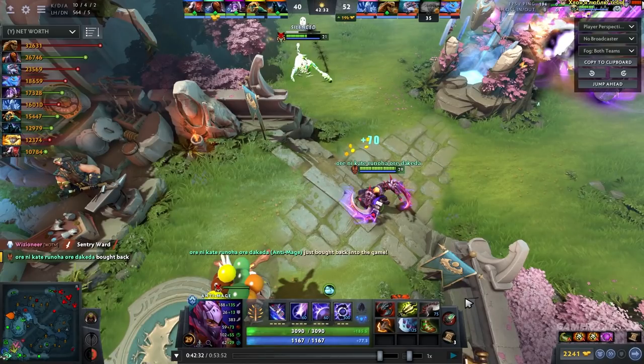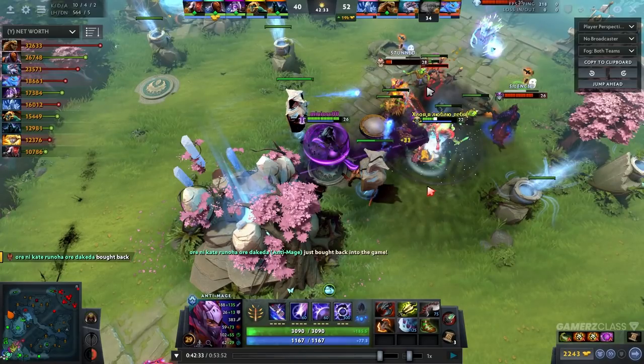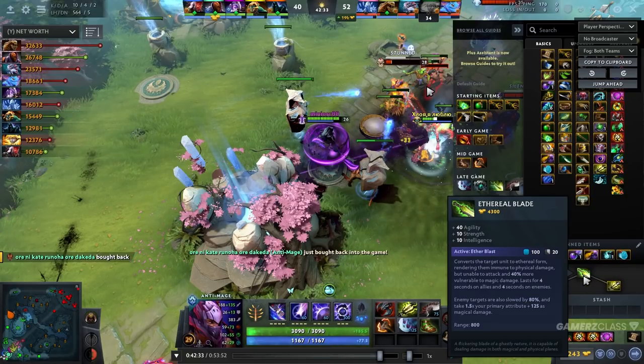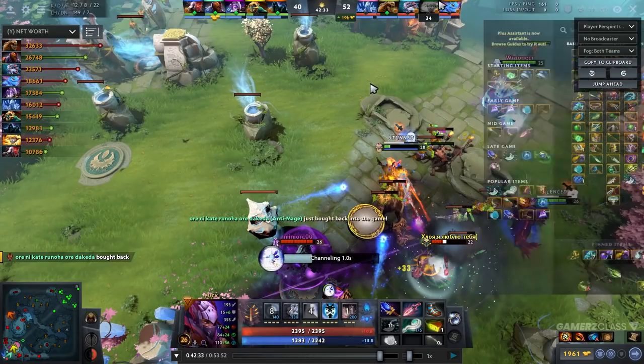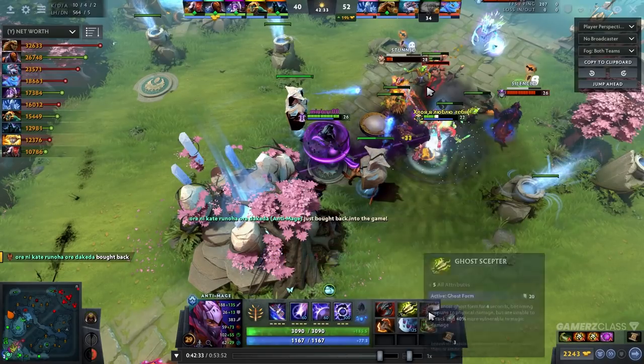Other heroes that you should be considering buying this would be anything that really doesn't want to get right-clicked by the enemy core — it doesn't matter if you're a support or not. One interesting thing about Anti-Mage or any other core is that you might lack damage, but you can upgrade Ghost Scepter into E-Blade. It gives you 10 Strength, 10 Intelligence, 40 Agility for damage and around 6-7 armor, plus 200 HP. You also gain the ability to cancel Linkens Sphere — you can E-Blade someone, then Blink and then ult.